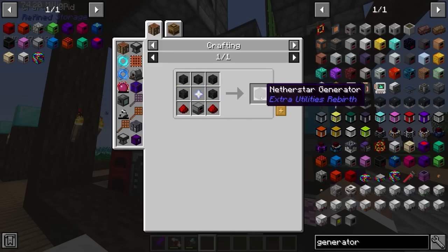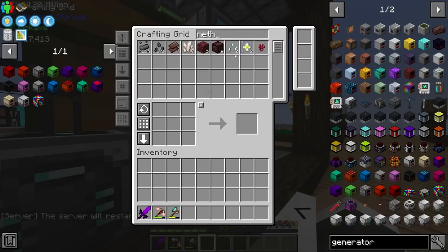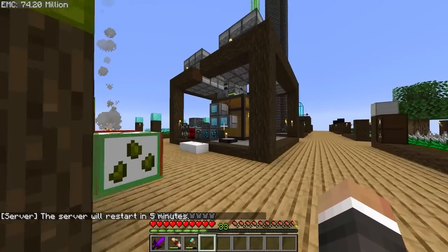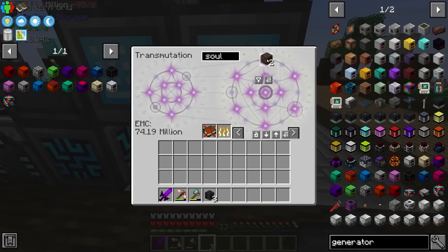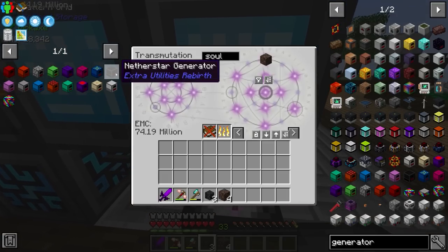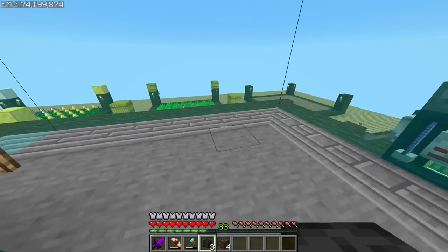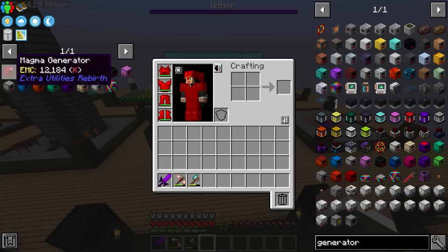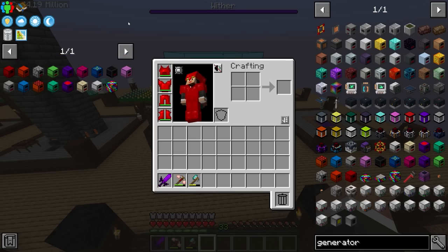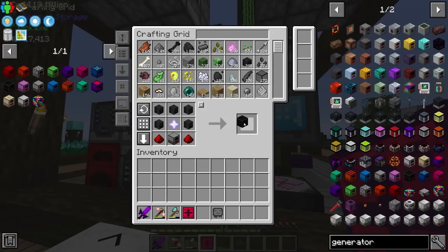The best generator on this list is the nether star generator. We don't have any nether stars ready and don't have nether star seeds automated yet — we should change that. For now though, we can take some soul sand and some of the 292 wither skeleton skulls we have and get a nether star fairly quickly. The only problem is that the nether star generator requires a constant stream of nether stars, and unfortunately nether stars don't have an EMC value, so we'll need to figure out automated production. Most everything else — like the redstone generator — just takes redstone, which has EMC, so that's fine.